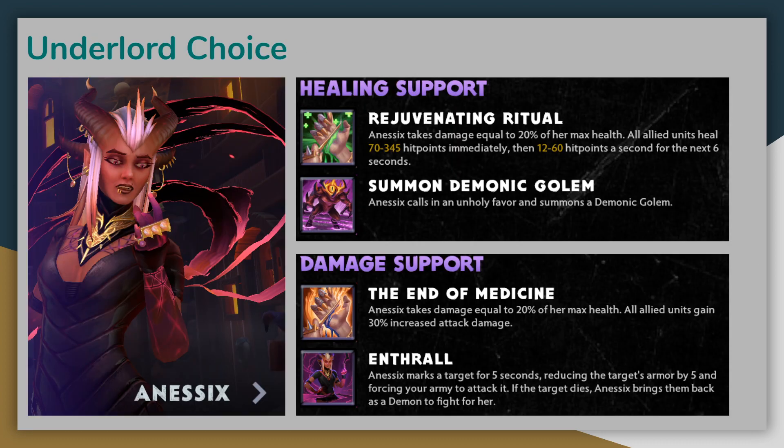Let's talk about the Underlord choice. Annessex, in either her Healing Support or Damage Support form, is almost always the choice for a Legion Commander build. Her Demon Companion counts towards the number of Demons for the Demon Alliance, meaning that Legion Commander will gain an additional plus 50% more bonus pure damage during a duel compared to using any other Underlord. Support Damage Dealer Hobgen is also pretty reasonable since his attack speed buff increases the high attack damage on Legion Commander, but generally Annessex is your go-to Underlord in all cases.